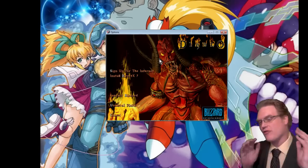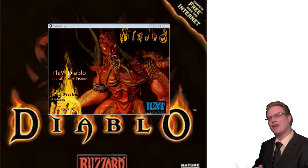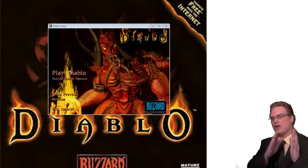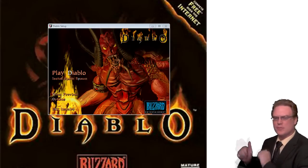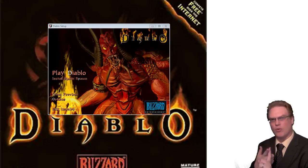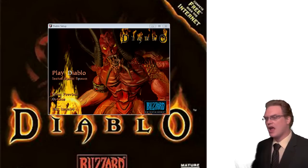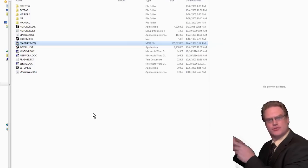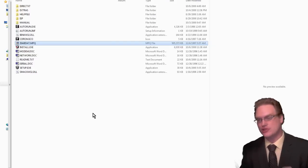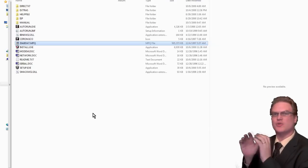Step 1 for most people will be putting the CD in their drive and installing it. Most people will see 'Play Diablo' or 'Install Diablo', and then under it 'Install Diablo Spawn'. Under no circumstances do you want to install the Spawn — it is a limited version of the game. The Spawn only allowed you to play the Warrior and was just a limited version. So install Diablo the normal way, and after it's installed, access your CD-ROM drive and grab the diablo.mpq file and copy it into your Diablo install directory.